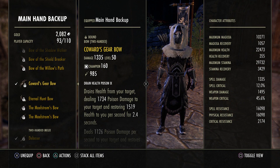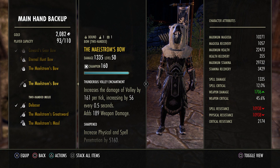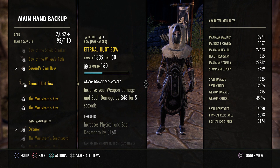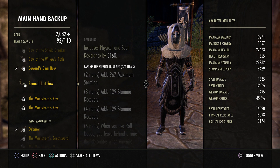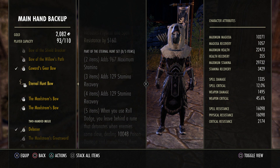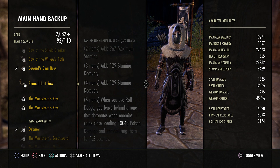Other sets I've tried: obviously the normal Nightblade build — Maelstrom bows and Eternal Hunt. That's the main build a lot of people put out and are running. It's a really good standard setup and I really like it. Eternal Hunt is really good in 1v1, small scale, and battlegrounds.